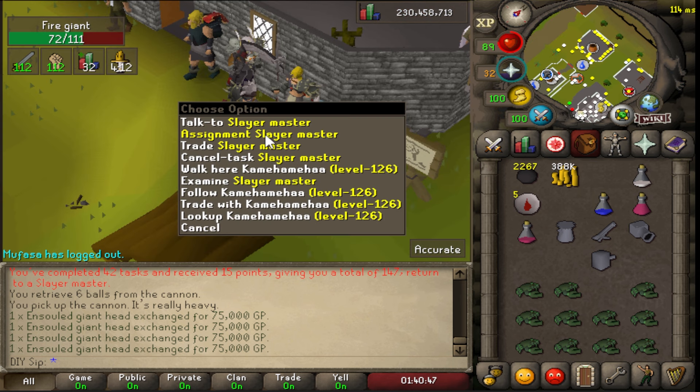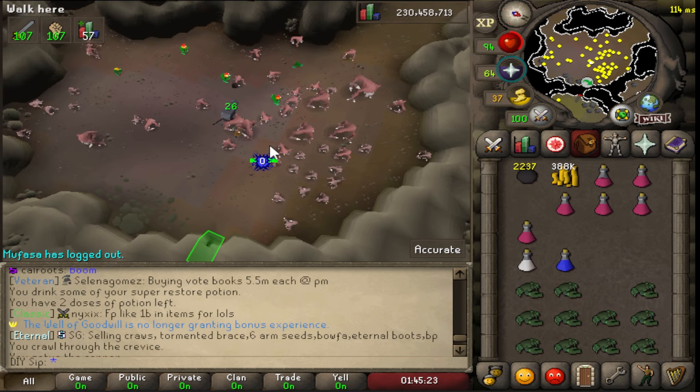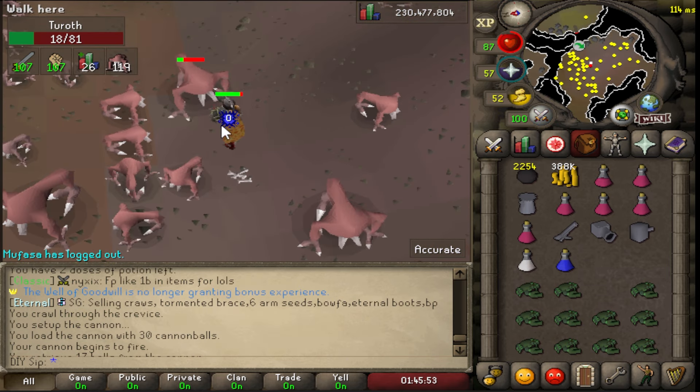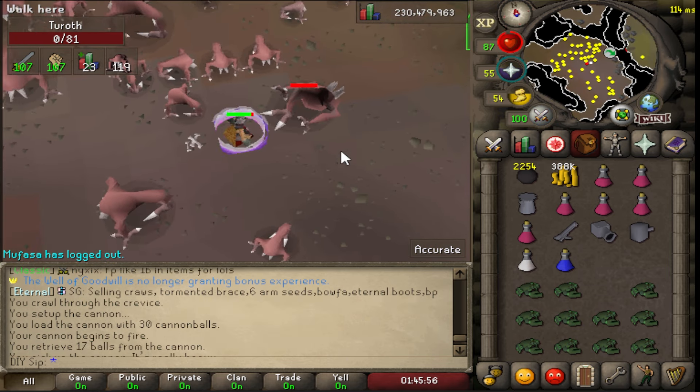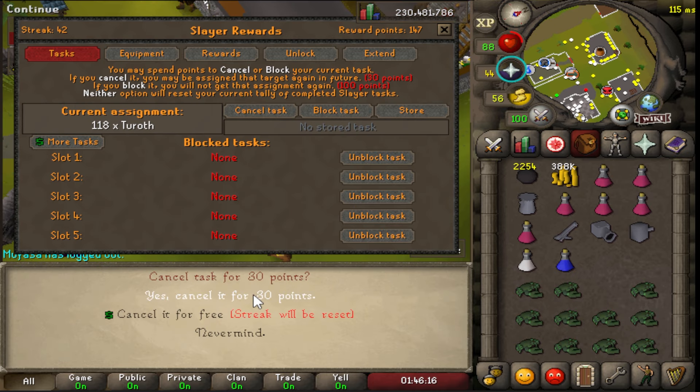Got about 300k from that task. Let's get another task — 122 rods. Only hitting zeros, this is taking forever. I'm gonna skip this task. You should avoid those tasks, but you can't even cannon them, and the cancellation costs 30 points. So that's two tasks lost — that's so unfortunate.